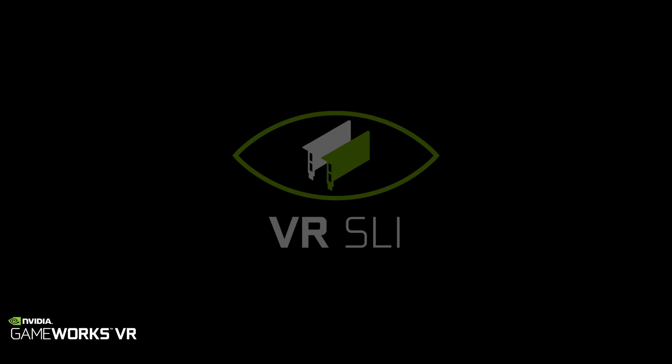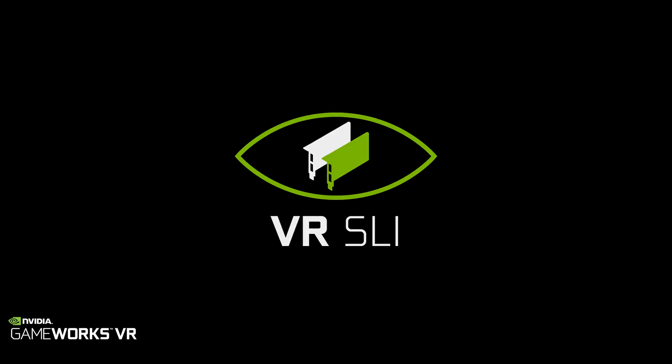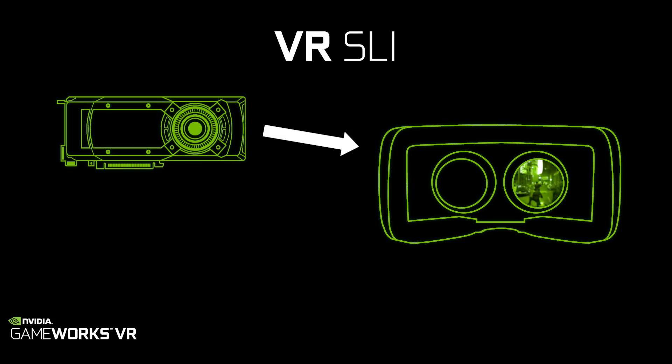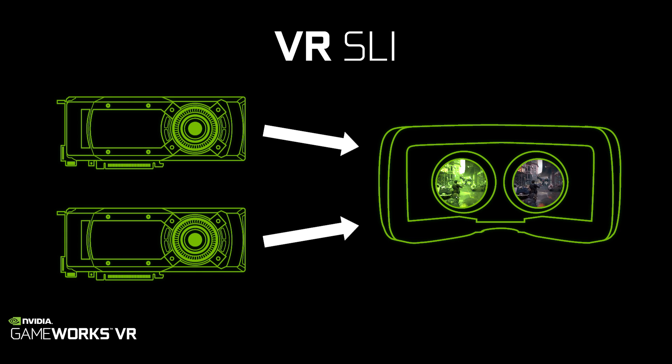There are five features as part of our GameWorks VR SDK. The first feature is called VR SLI. As everyone knows, SLI is a way to use multiple GeForce GTX GPUs in parallel to scale performance. With VR, we can have one GPU render the right eye and one GPU render the left eye to improve performance for virtual reality games.